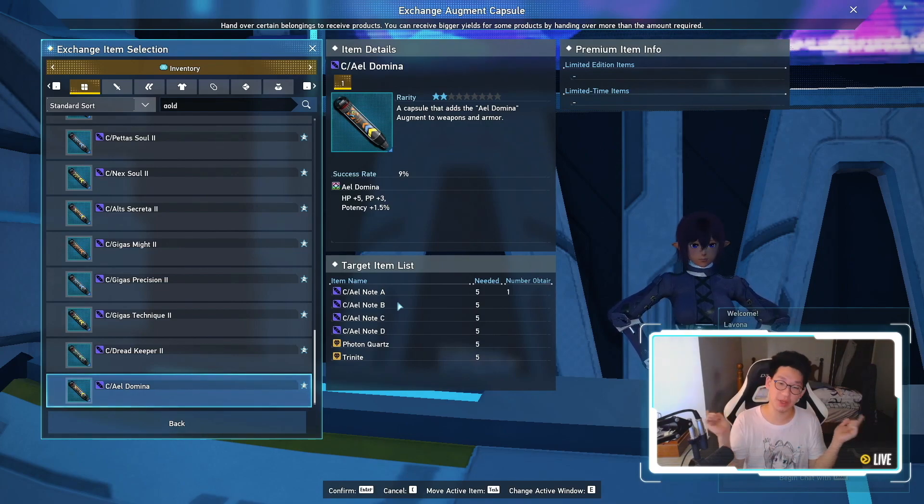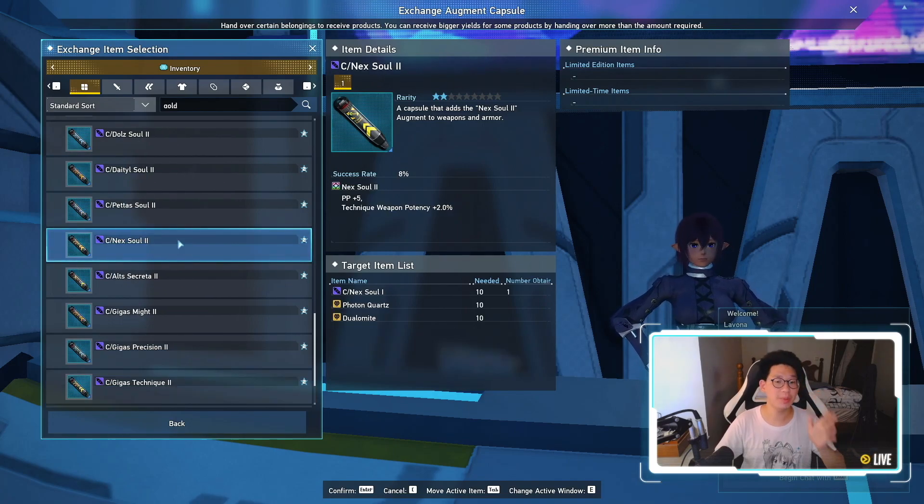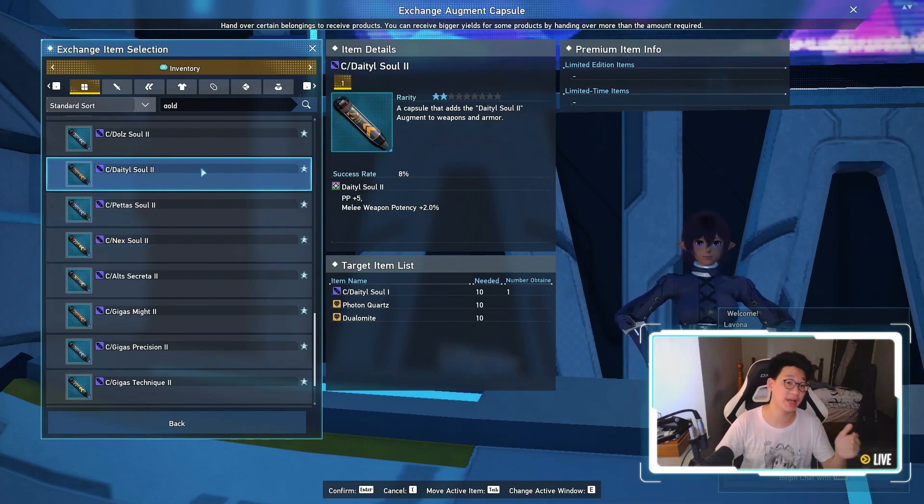If I am wrong, please let me know in the comment section below. Another thing people can also farm for are the Urgent Quests, because that's where you get the Neck Soul 2, as well as the Daedal Soul 2.